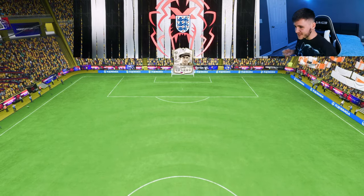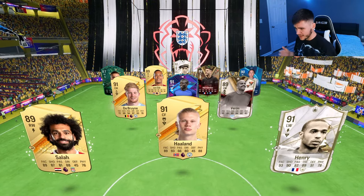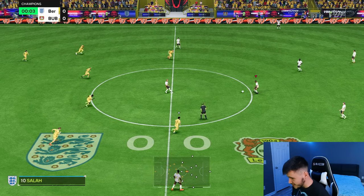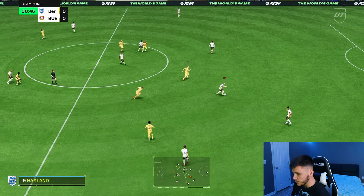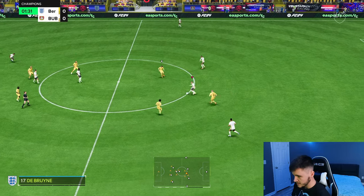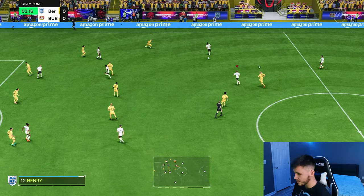Here we are jumping into game number two, and so far so good. He's very similar to Ugarte. We're coming up against an okay team — Veron, Henry, Haaland, Salah, De Bruyne. I think if you incorporate him as a center defensive mid or a more defensive-minded center mid, he's definitely going to excel there. Breaking up the play, advancing the ball forward — he's very good at that. His passing in-game is very accurate, and the dribbling isn't half bad either. In game two, I might try to incorporate him a little bit more in the attack.